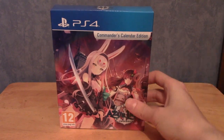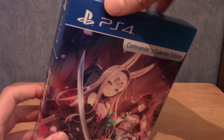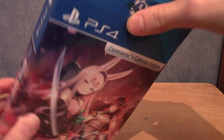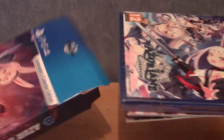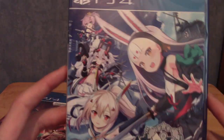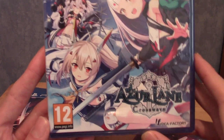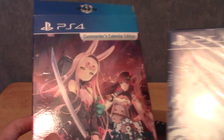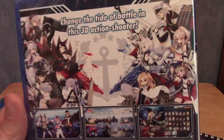I've pulled off the plastic. I'm pretty sure if you buy the game now, or within the launch window, every version is the calendar edition — though I could be wrong. There we are — that is the front cover of the regular game, and I do believe that is the reversible cover. The back is identical to the big box.